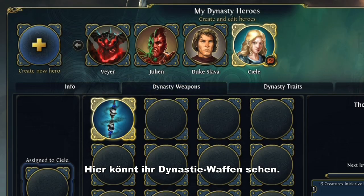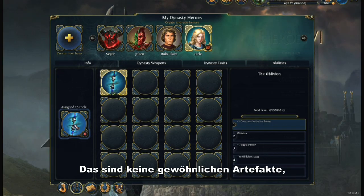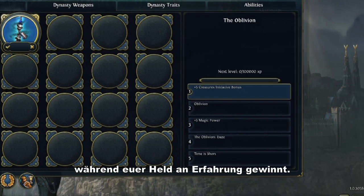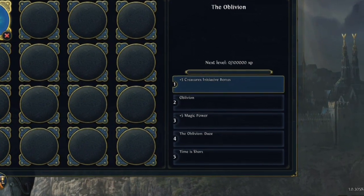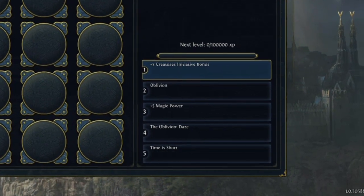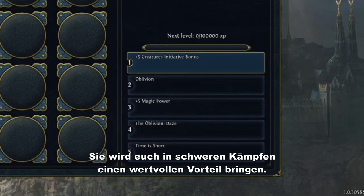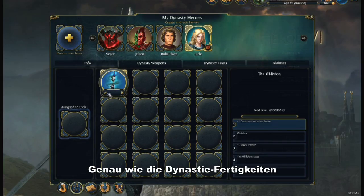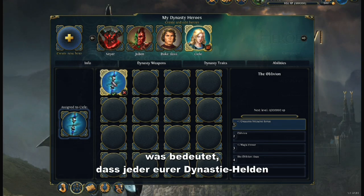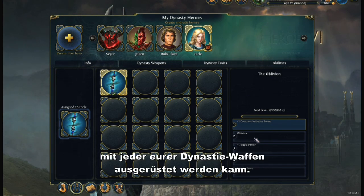Here you can see your dynasty weapons. Dynasty weapons are no ordinary artifacts — they gain levels and new abilities as your hero gains experience. Do not underestimate the power of a dynasty weapon; it could give you an edge during hard battles. As with the dynasty traits, dynasty weapons are part of your dynasty, meaning that any hero of your dynasty can equip any of the unlocked dynasty weapons.